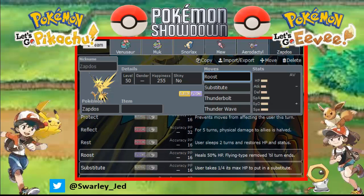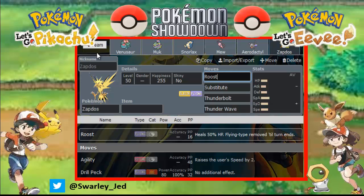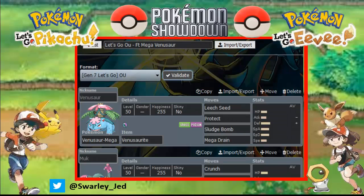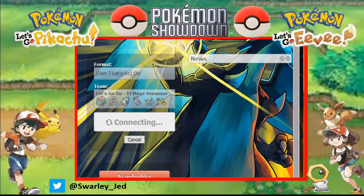Let me check if Zapdos has Defog - no, it doesn't. So let's go validate the team. Yes, team is valid! Let's go find some battles with this Mega Venusaur team.